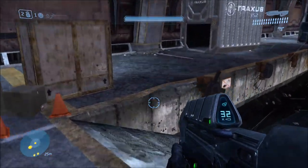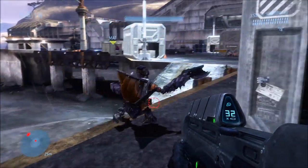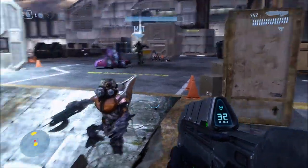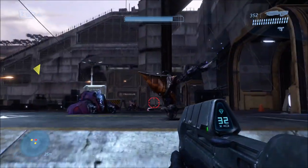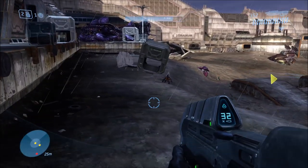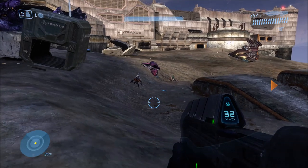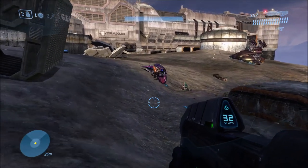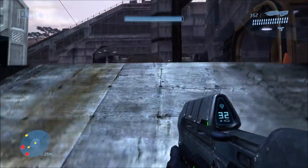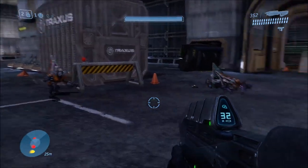Apparently somebody told me that on Halopedia they said the grunts don't fire the spikers, which is untrue — they actually do. They're the grunts on the turrets, both of them. Each grunt on the turret, on the plasma cannons of the phantom, when you blow up the phantom they somehow survive. Pretty much every grunt always survives a phantom being blown up, even if they're on the turret. The explosion doesn't affect them, I guess. But if the phantom's too high, then they'll die from fall damage, which is what usually happens in a lot of missions.